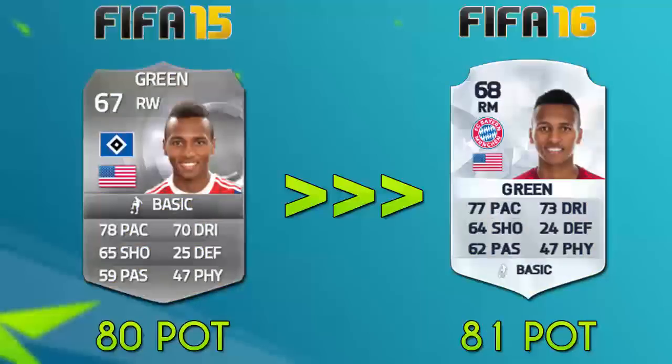Julian Green is gonna be the only American player for this episode. His FIFA 16 card isn't too much different from his FIFA 15 card. His pace has gone down a little bit, his shooting has gone down, but his passing and dribbling have both increased. I think he might get a slight bump in his potential up to an 81, and I'm hoping he can achieve a bit of growth over the course of career mode.